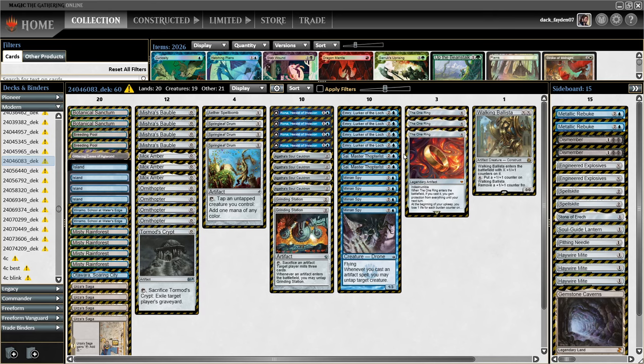Another combo piece in this deck is Sai, Master Thopterist. It works well because it's a good draw in your starting hand, and it works well with the rest of the deck because we have a lot of artifacts and helps you stabilize post-One Ring to help you deal with big threats from the opponent until you can do the combo stuff. With Miran Spy and Emery, Lurker of the Loch, it creates infinite Thopters with Mishra's Bauble loop, Ornithopter loop, Tormod's Crypt loop, or two Mox Embers — another combo piece that blends in well with the deck.